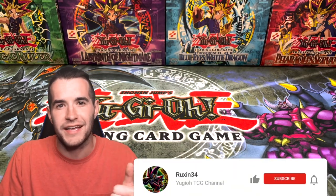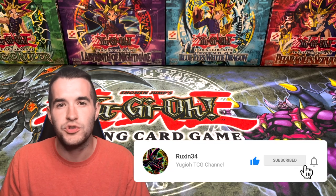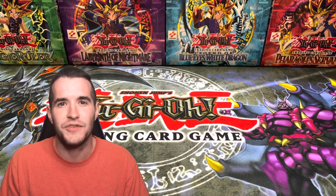Compulsory Evacuation Device — a good one. Sakuretsu Armor and a Dust Tornado — you guys can win all those cards. All you gotta do is like the video, be subscribed, let me know your experience with goat format, let me know what you think about my deck and give me some feedback. I've actually played a lot more recently than I used to — I used to have the deck and not play at all. Now I've actually played a few times, so it's a little bit easier to make adjustments.